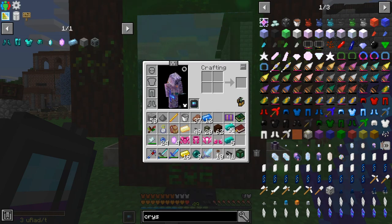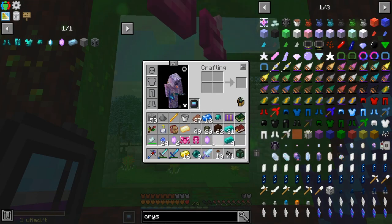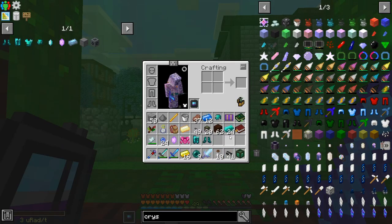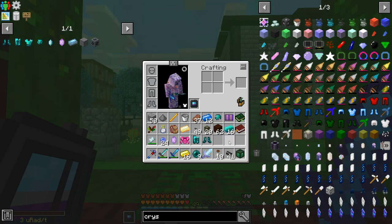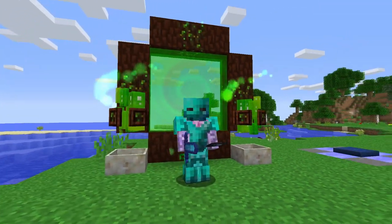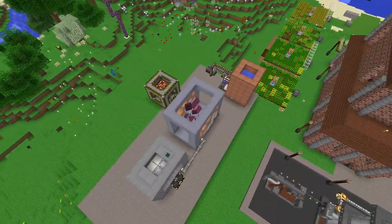So five will get us the helm - this, this, and this gives us the helm. This, this, and them - got the boots. Pants and then... eight, we got extra - a lot extra actually. Nice. And yeah, it looks okay. But the best part - creative flight! Oh it's good to be flying again.